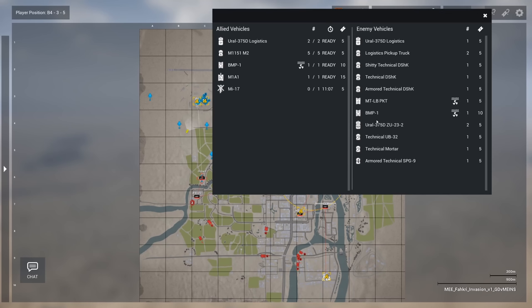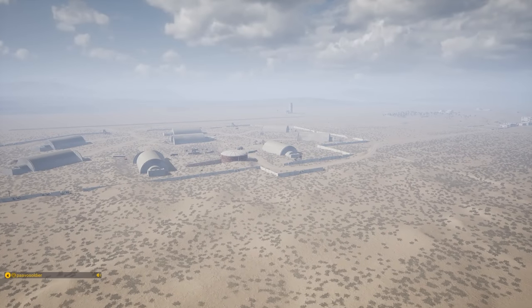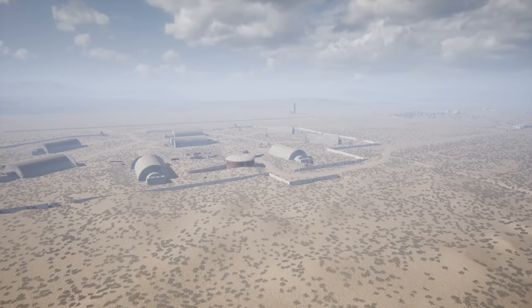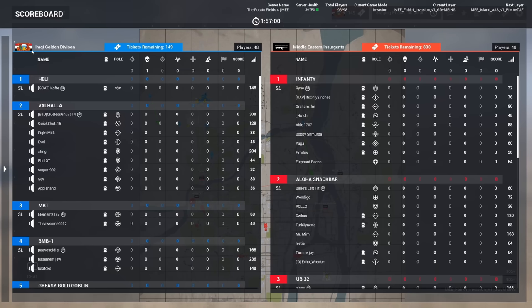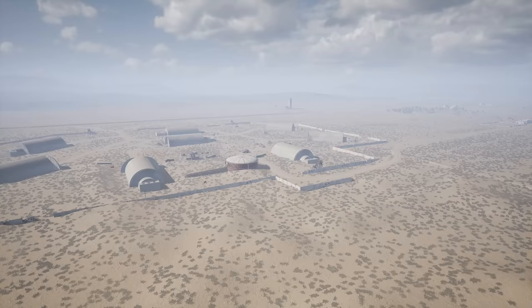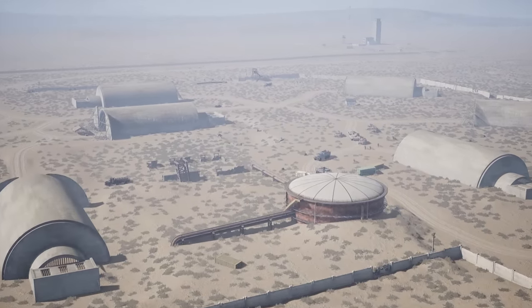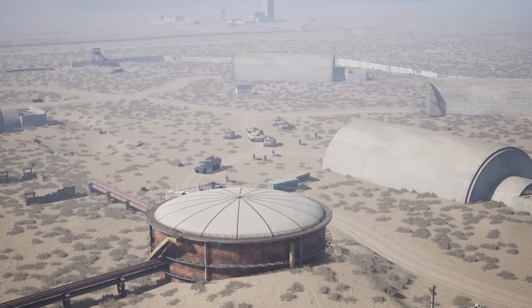This is going to be the Iraqi Golden Division — that's our allied vehicles here, don't have a lot. Iraqi Golden Division is a special forces unit for the Iraqi army, I believe. They just have a handful of vehicles for the attackers here: just a couple of Lodgies, a couple of 50 cal Humvees — they have the doors on them, not the no-door variant. The 50 cal Humvees, and as you also saw, an Abrams — the M1A1 variant, the same one the Aussies or the Marine Corps have.